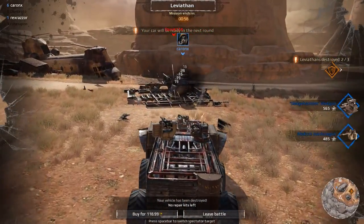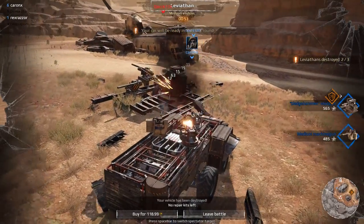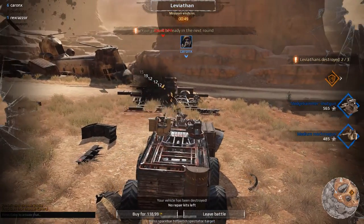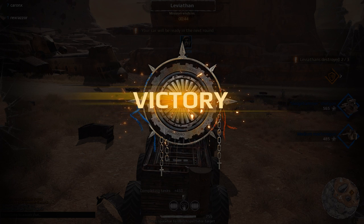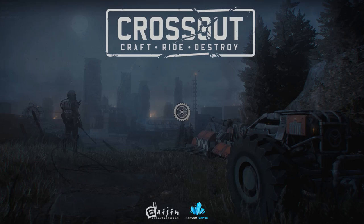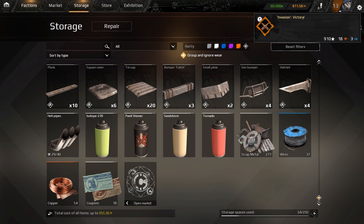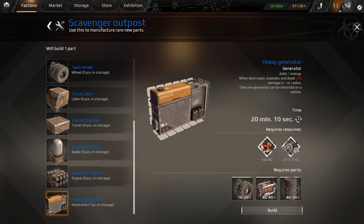There we go — we won! We'll be receiving copper, which you use for crafting. We got 18 copper. Now if we go down to storage, we have 54. Since we are not level 3 yet, we can't make all that stuff. We can make things such as the generator, which sells for 560, or a powerful generator, turret deployer, truck cabin, twin wheel, turret 8076, augur, armortrack.